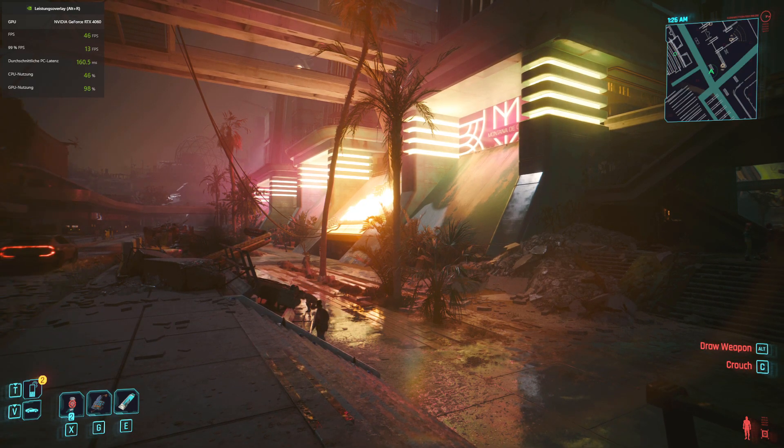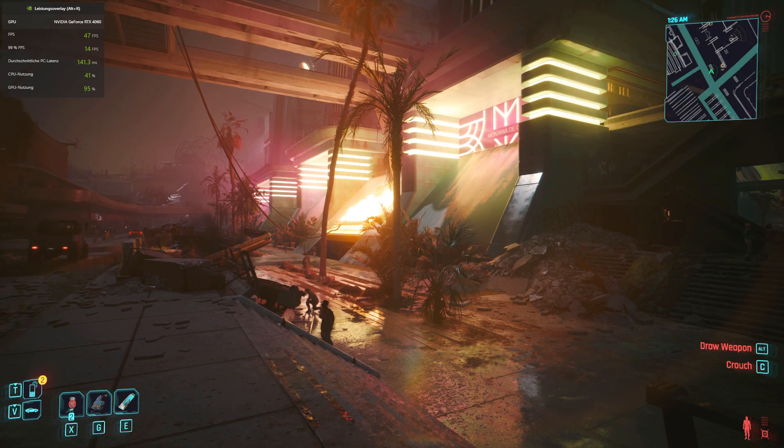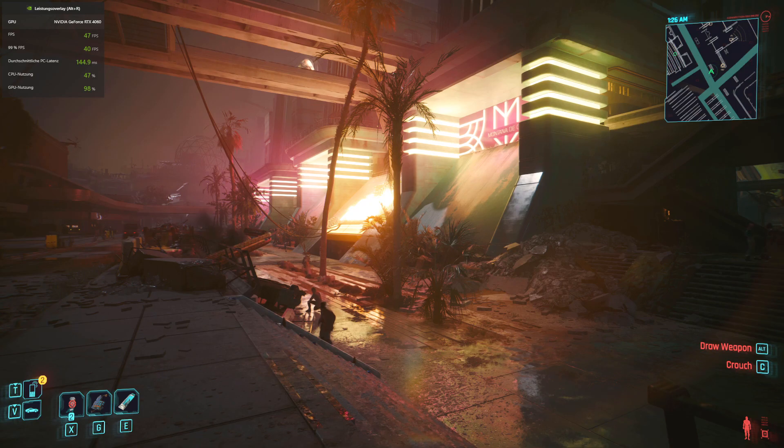Path tracing is the most important graphics technology in the entire game. It's the way lighting is realistically calculated as it wraps around objects and bounces into areas that direct light can't reach. That's more important and visually more impressive than anything else in the game.